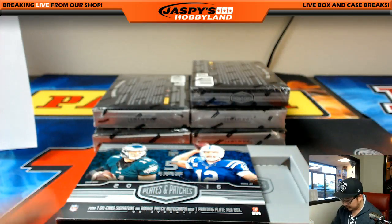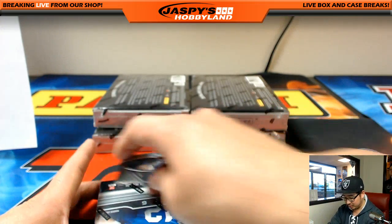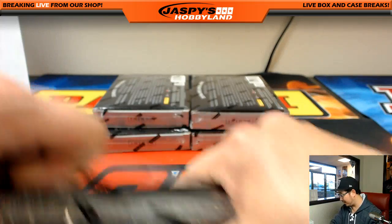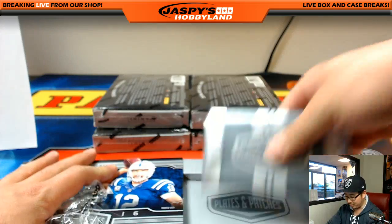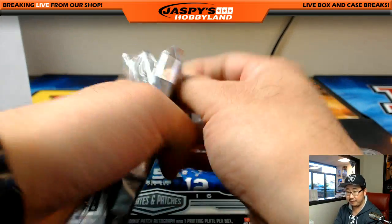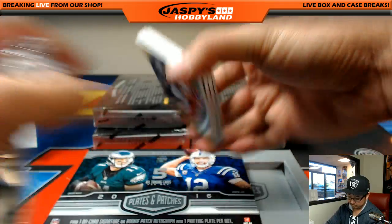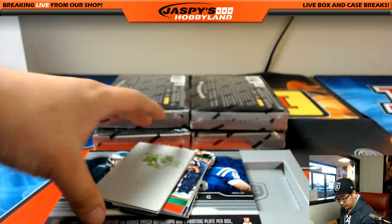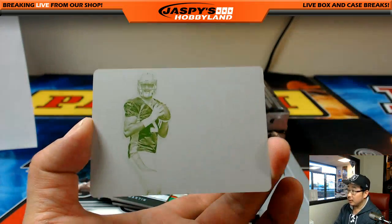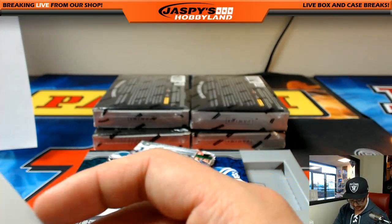Pretty solid stuff so far — got a nice rookie in Carson Wentz as our one big auto, a nice vet auto in Ray Lewis, plus Jordan Howard and others. Next printing plate is Paxton Lynch, AFC West, Ethan.